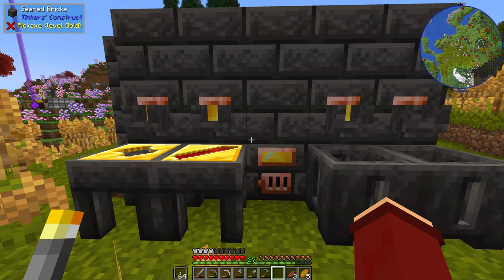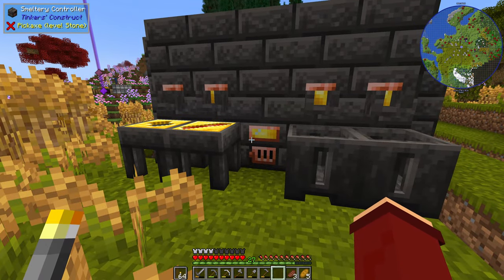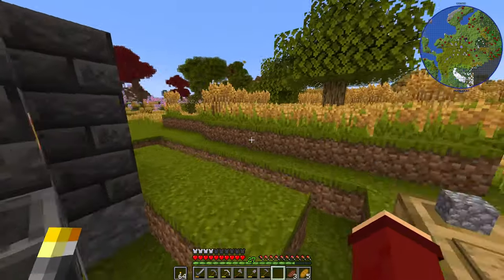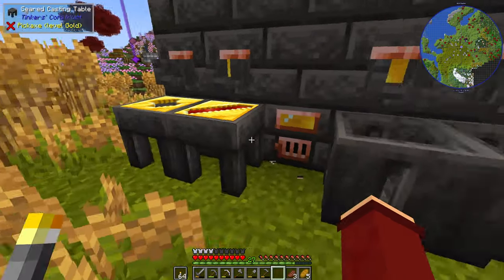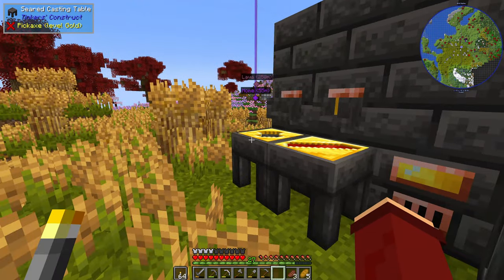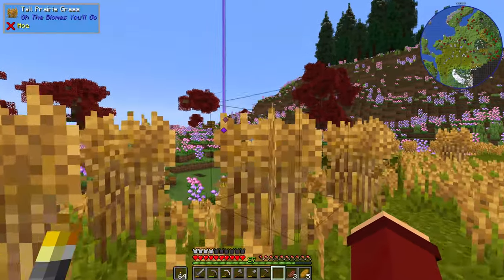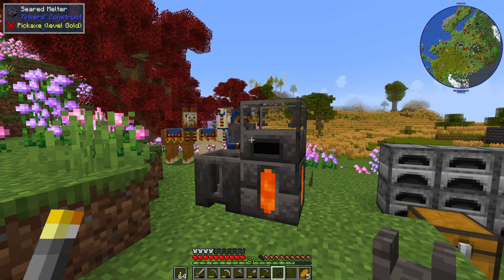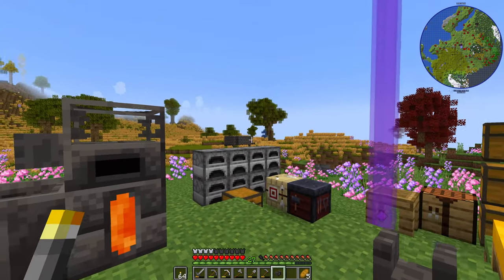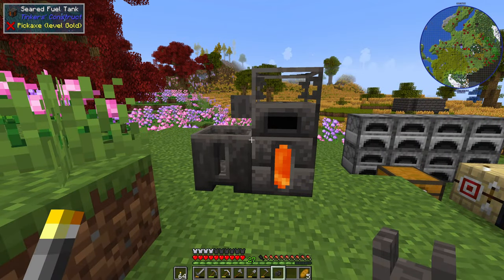Now back in the old days you would be able to take those Seared Bricks and craft the various components to make the forge. But now it's changed a little bit. While a lot of this is still craftable, one part in particular requires a prerequisite — the Tinker's Construct forge controller. You need to construct this little machine to be able to progress. But what are all these parts and how do you craft them?